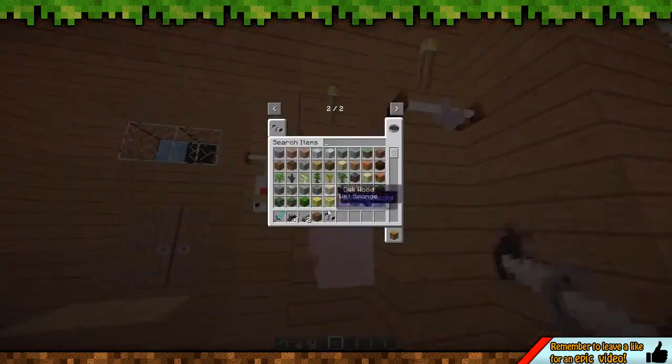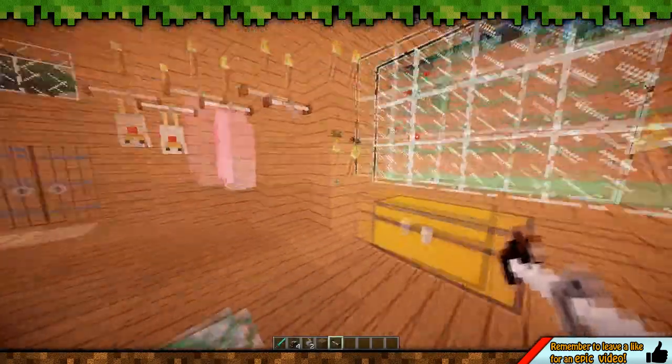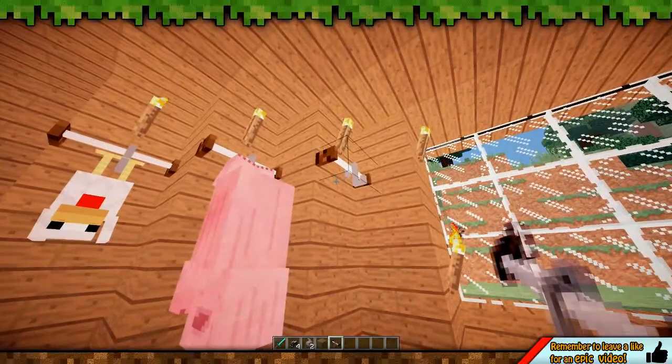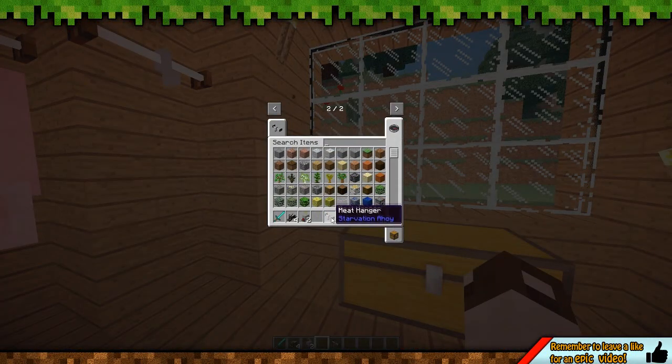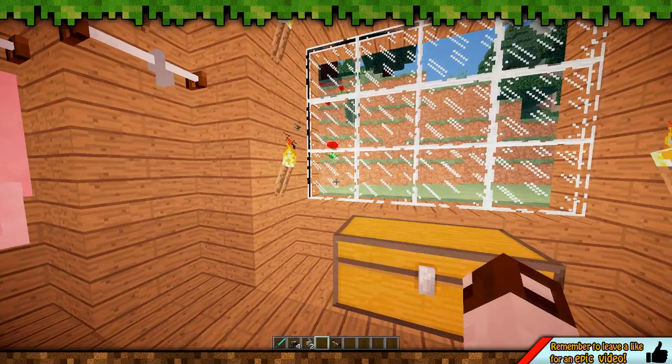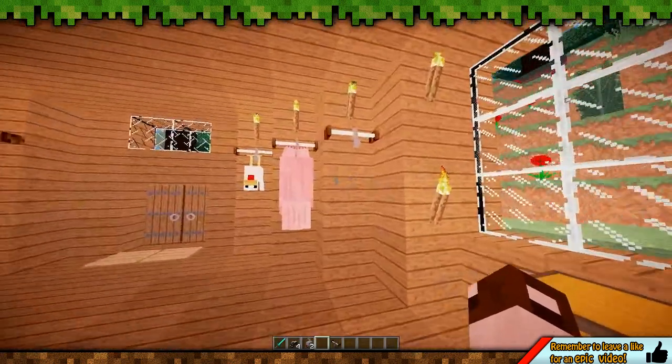So these meat hangers - I don't think they have a recipe yet. What you need to do is actually make one somehow. Like I said, they don't have a recipe, so in the future they'll be developed to get a recipe. So if you ever do want to play with this mod, I'd recommend just spawning them in before you start the game and just whacking them all in a chest and playing with them that way.